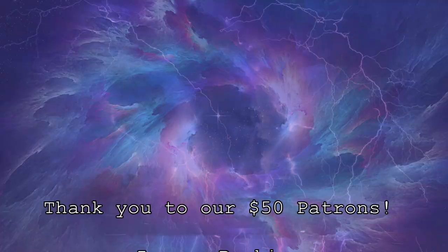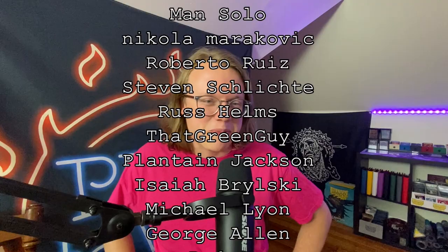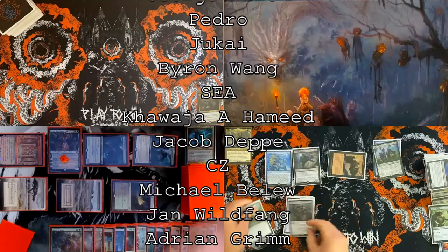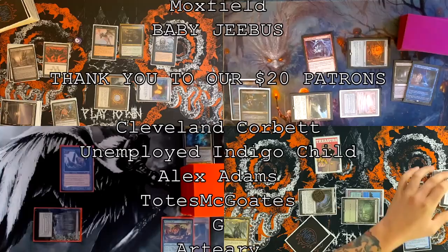Are you terrified of the Gitrog's power? Dothi Voidwalker, man — haunting my nightmares. What I should have done: I had a Deflecting Swat, I should have Deflecting Swatted Dylan, reanimated his Narcomoeba, and that would have given me the counterspell to stop the combo. I had Chain of Vapor which I could have used to slow things down at one point.